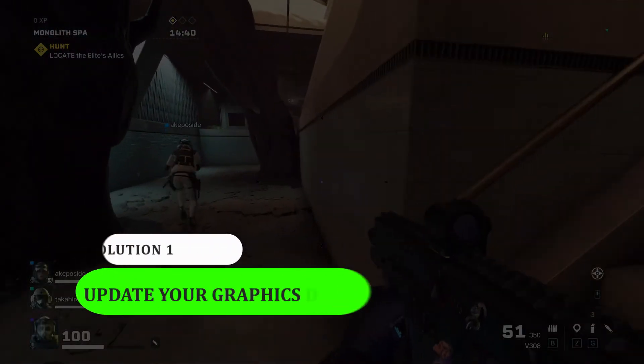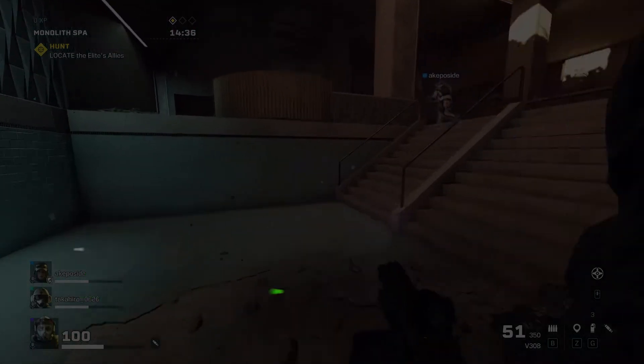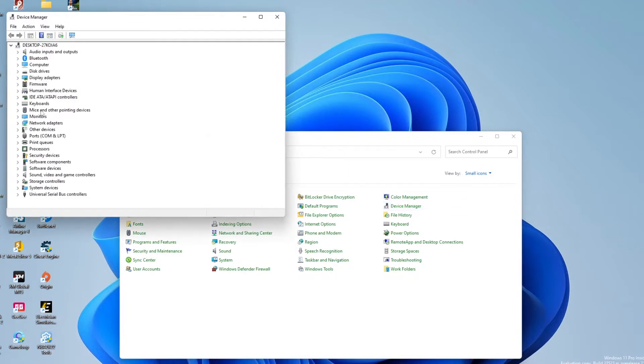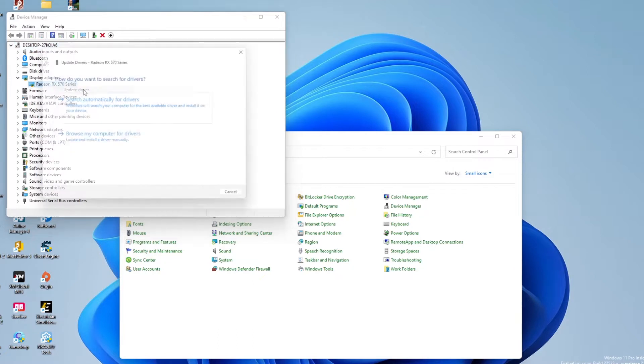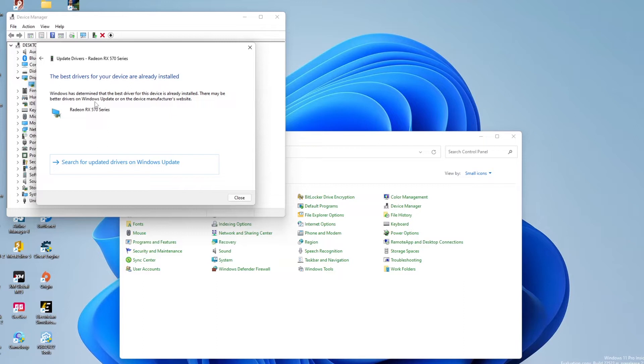Solution 1: Update your graphics driver. One of the causes that a game like Rainbow Six Extraction won't launch is due to an outdated graphics driver. In this method, we will make sure that your graphics driver is updated by checking if there's an available update. After checking or updating the graphics driver, launch Rainbow Six Extraction again and see if the issue is fixed.